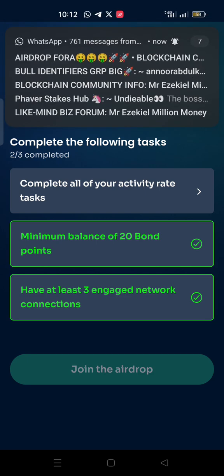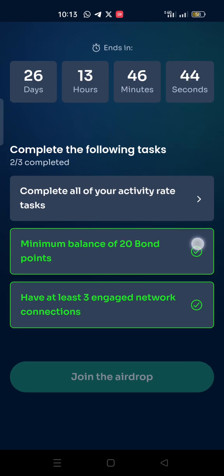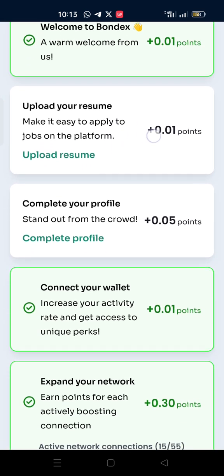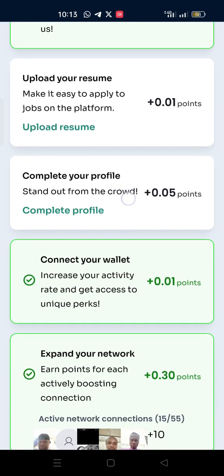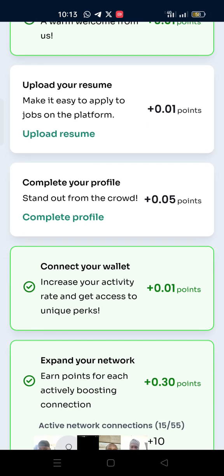At least three referrals — just get your referrals to start mining. The last one, which is the first task, has not been completed. You can see that the other two are completed and shown in green with a checkmark. Out of this first task, there are different sub-tasks. The first is 'Welcome to Bondex,' which gives you 0.01 points. The second is to upload your resume — so many people have been asking what a resume is.